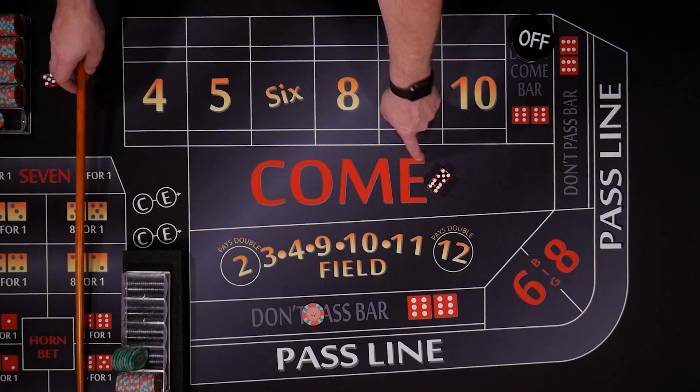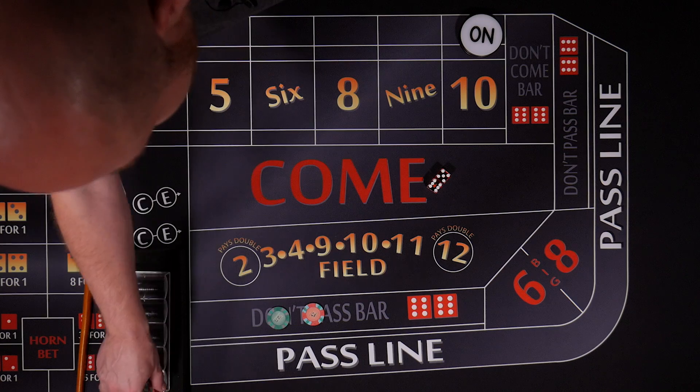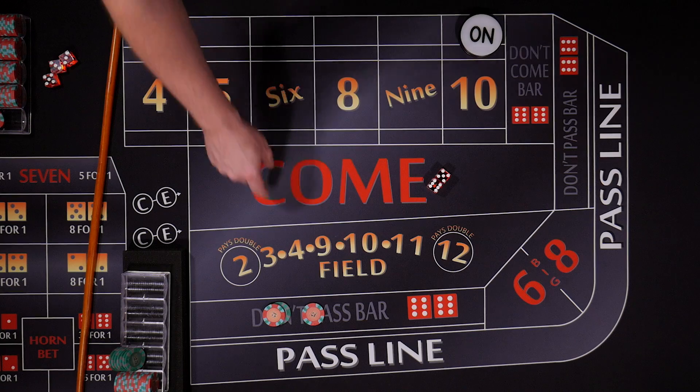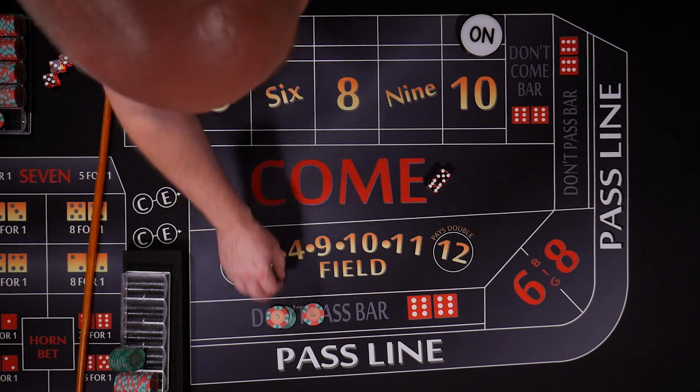Seven — that's going to be a loser on the don't on the come out roll. Another five dollar minimum don't pass bet, we're coming out. A ten — the dice rolled and it was a ten. So let's put down our thirty dollars in odds. Remember, for the odds we're going to do six times our flat bet — six times five is thirty, so that's going to be our odds.